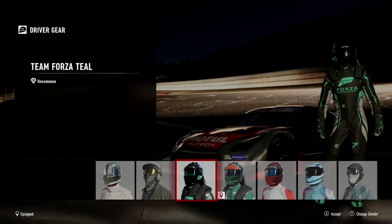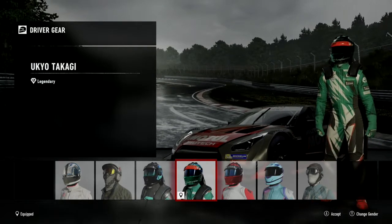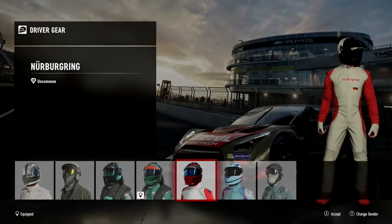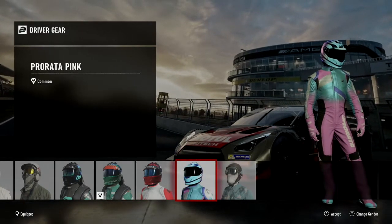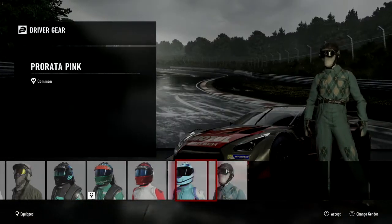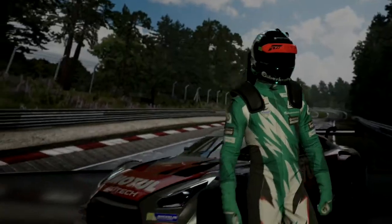Team Forza Teal — they seem to have a lot of these Team Forza ones in different colors. There's also Yukio Takagi, I'll research that later. They seem to have one for every track, which is pretty cool. There's Parada pink, vintage racing light blue — a lot of racing ones. I'm probably going with this one because it looks the most professional.